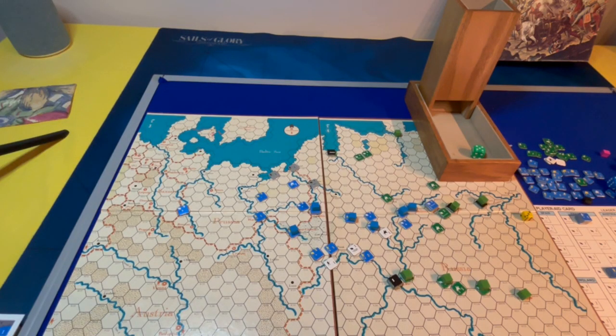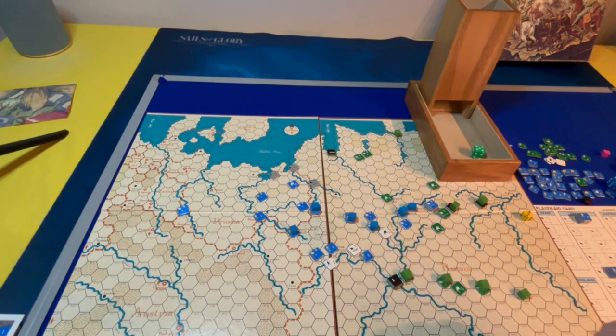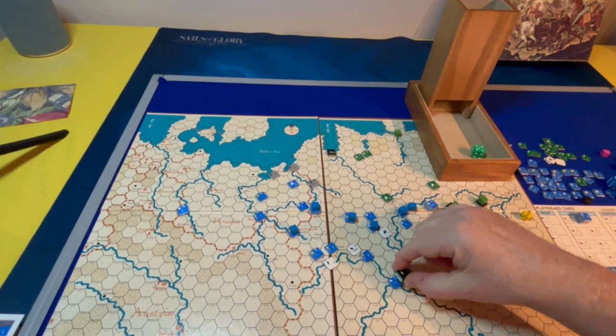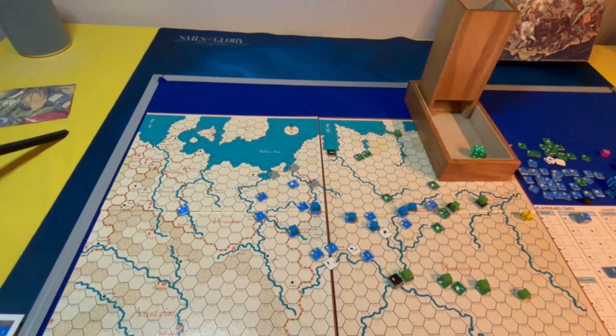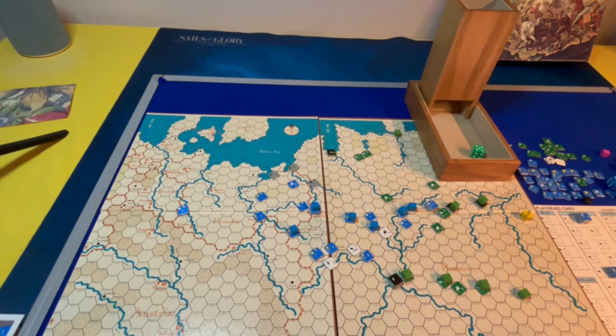Let's start with a zoomed out perspective of the current situation. This is where the action has been. There is still some action happening down here in Kyiv - the Russians are besieged in Kyiv now. The French commander Eugene is there. There was a standoff fight but the French are getting more and more depleted and starting to fall back. The Russians have got to clear this map board of the French and French allies. There are only two turns left - November and December, which are both winter turns.